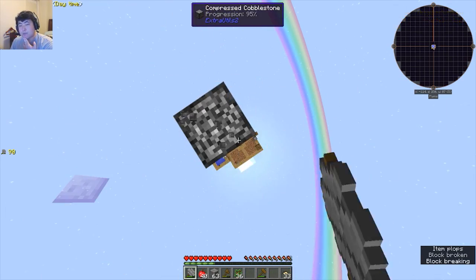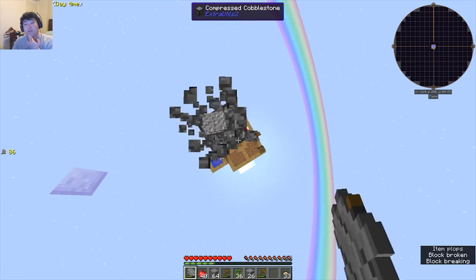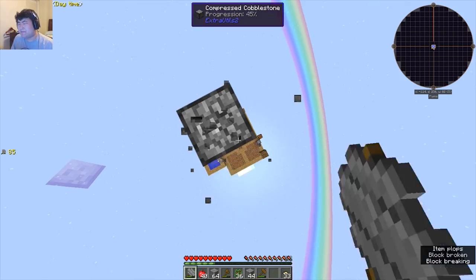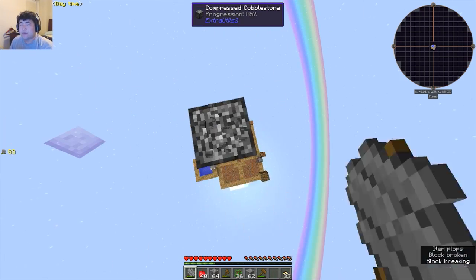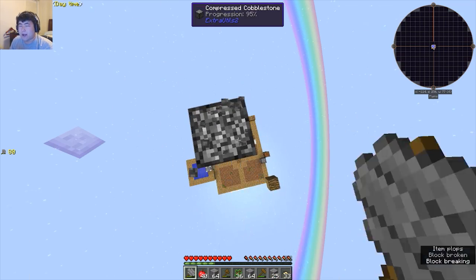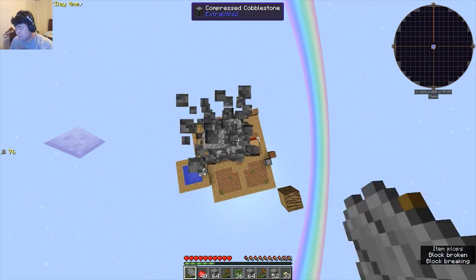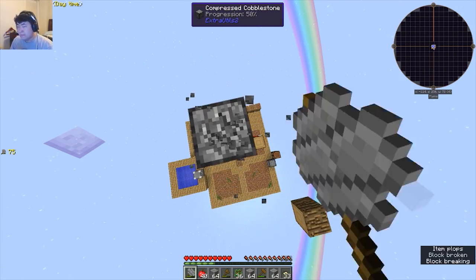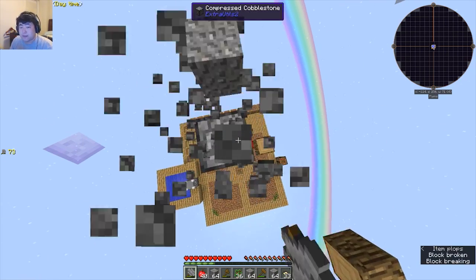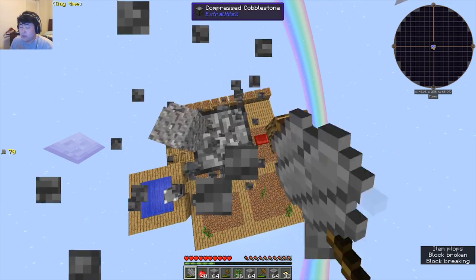What we can do is make a heavy sieve, put the mesh in there, and that would make it more efficient. But I don't think it's worthwhile because you get less yield right out of the gate. I do have a lot of cobblestone coming in so maybe it is worthwhile — I don't know. But we can get to Tier 3 for the cobblestone gen.